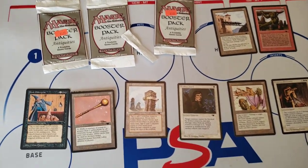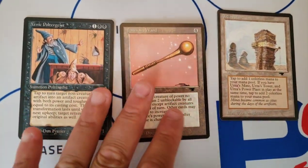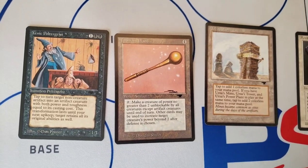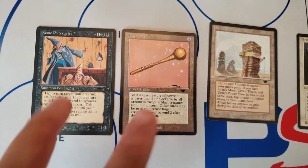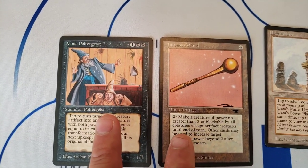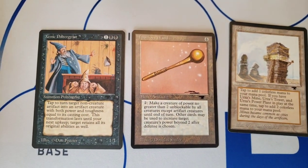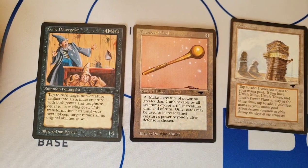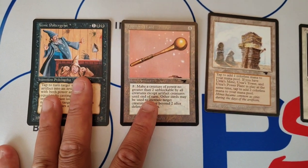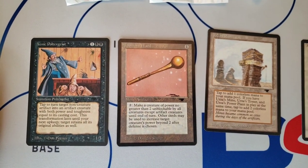And we're back. So what I realized, after researching this, is that on the Beckett cases it tells you like a U1, U3 — I think there might be a U2. Basically, these are two U3s: Tanos Wand and Zenic Poltergeist, which we pulled on the back too. That's how many times they ran it more than the U1, which is basically the Mishra's Workshop. So these are three times more frequent than the Mishra's Workshop. That's how it goes.